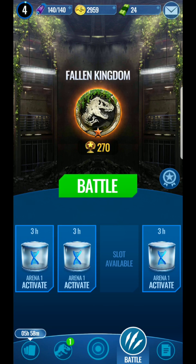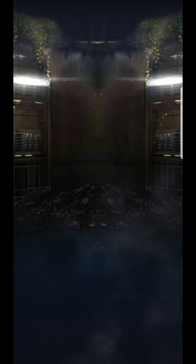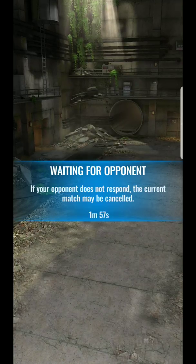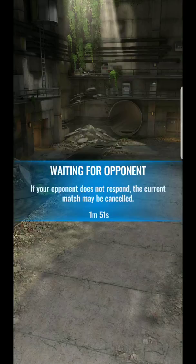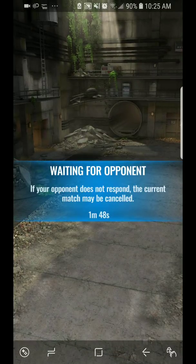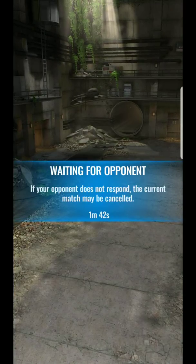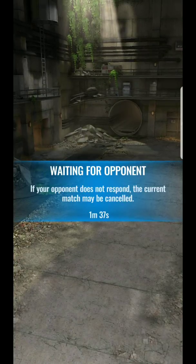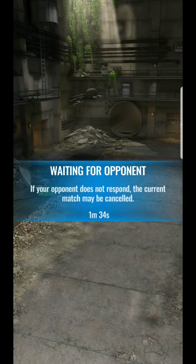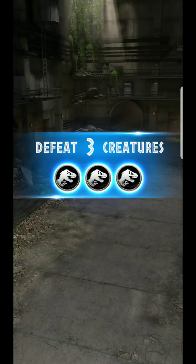You've seen me come across the Velociraptor and Trinosaurus Rex. How you get these incubators is by entering into battle. Just waiting for somebody here. Hopefully I can show you a battle — I've been doing pretty good, like eight and two. Here we go, somebody's willing to fight me!